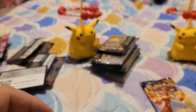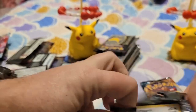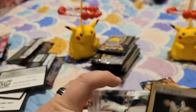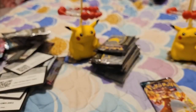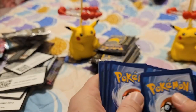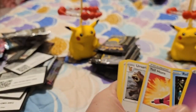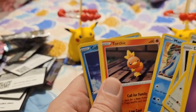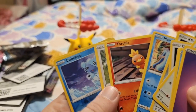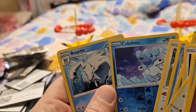Now let's go for the Darkness Ablaze. Not a hit of a code card. One, two, three, and four. Energy, Relicanth, Clobbopus, Ursaring, Dunsparce, Clink, Mareanie, Torchic, Starly, Cubchoo, then a Beartic.